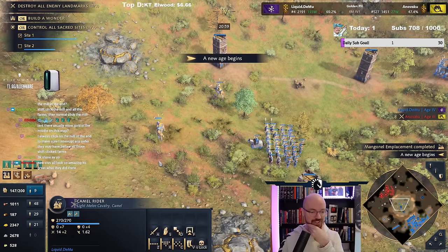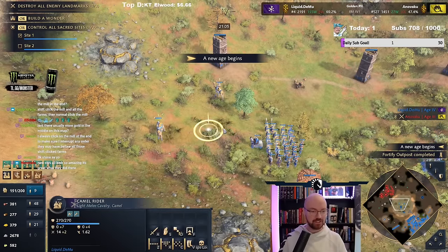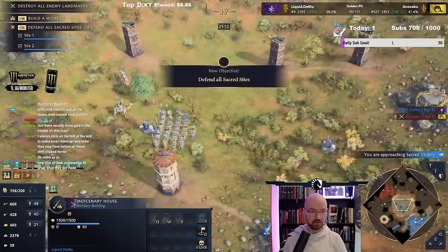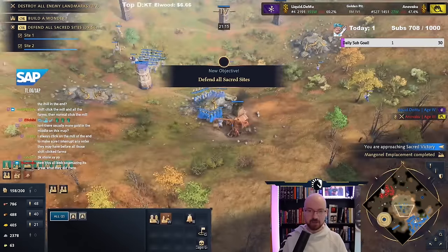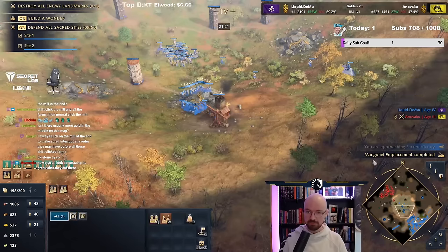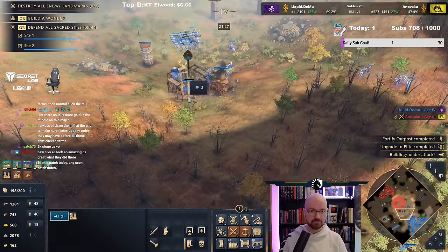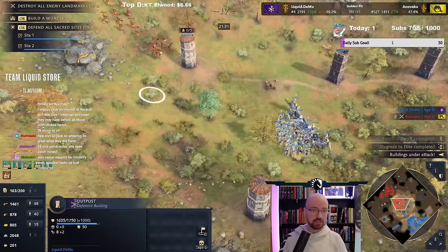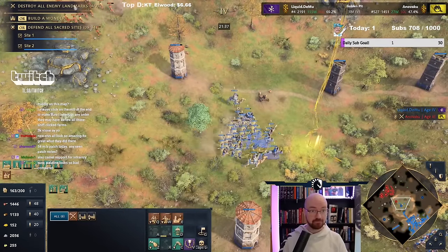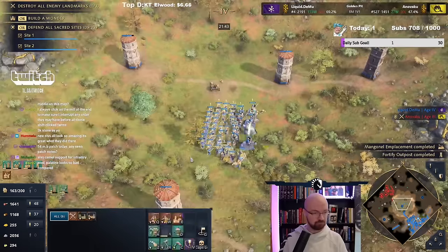The armor goes from +2/+2 right now to +7 melee and then +4 — that's huge, that's actually huge. That is a billion percent worth getting. We'll just make a cistern over here and connect it to this one — feels kind of nice. And he is fighting against these mango towers that we have, which can be problematic for him.